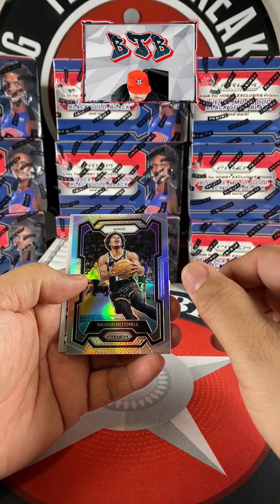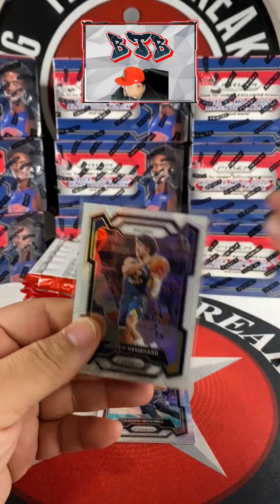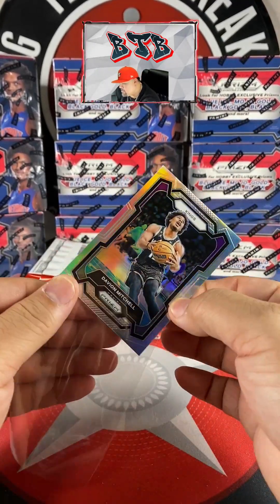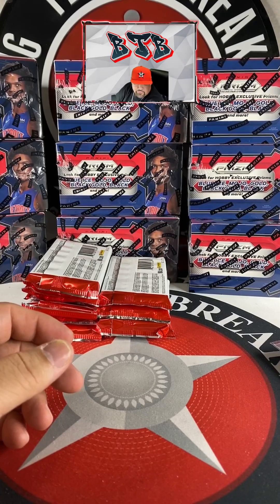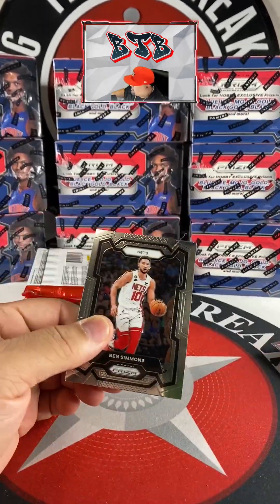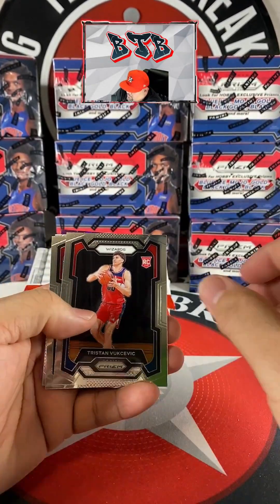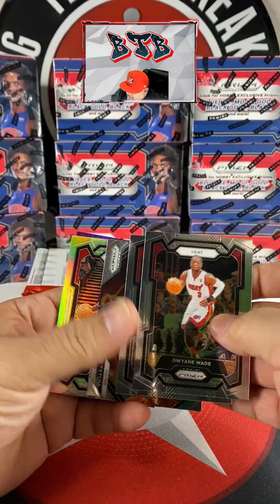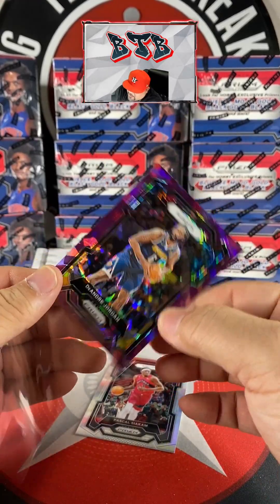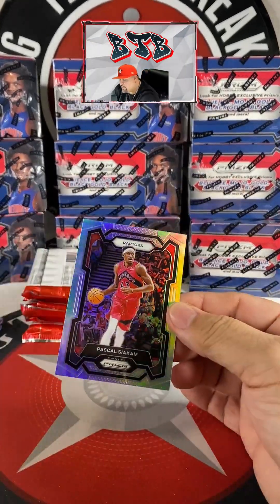Two left in 283 - Mitchell and Andrew Nemhart on the white going to Tracy. Davion Mitchell silver going to JR Tracy. All right here we go - Harrison Barnes, Lowry, Tristan Vuksevich, Seth Lundy. Siakam purple ice, Nuggets DeAndre Jordan on the purple ice - purple ice is Nikki Talk. And then Siakam on the silver.